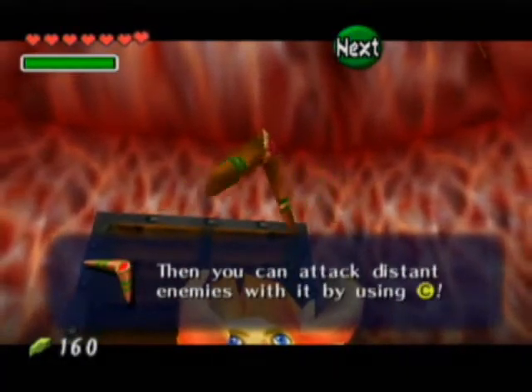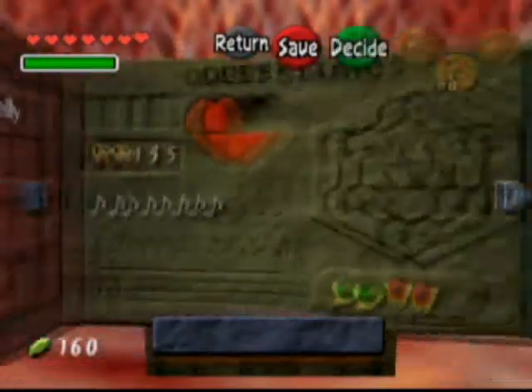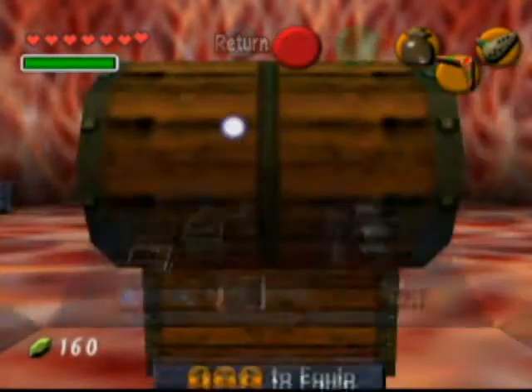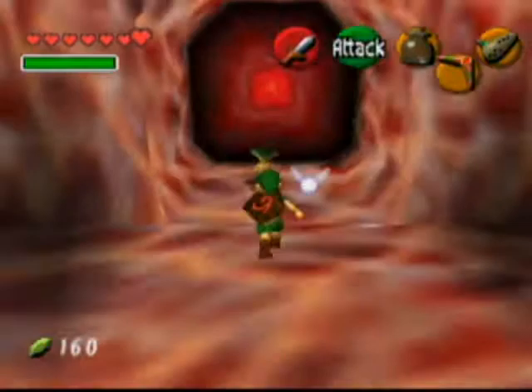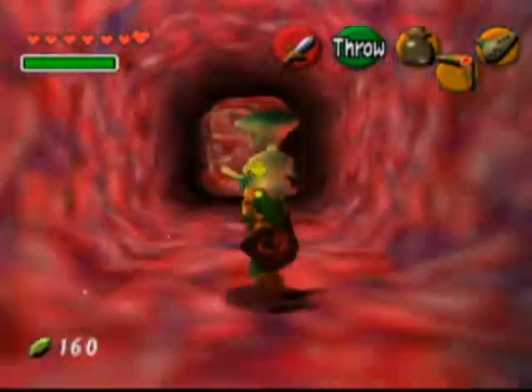You can pick up items with it, you can smack enemies with it, and it doesn't have any ammo. It doesn't have quite the range that the slingshot does, but I think just all in all it's way far superior. And using the boomerang, we can kill the enemies in this place that we were unable to even damage before.